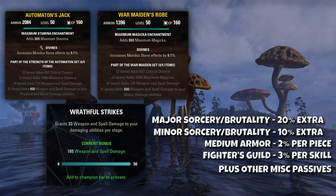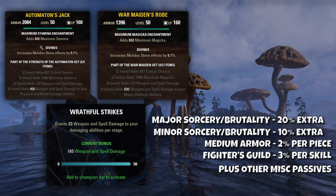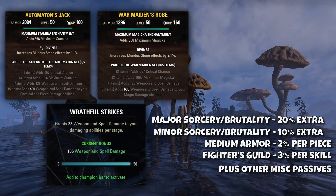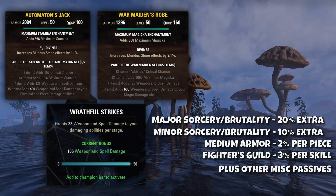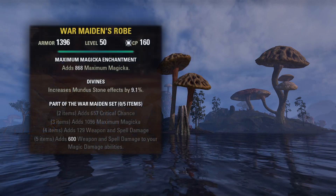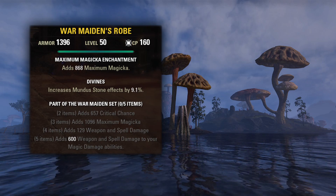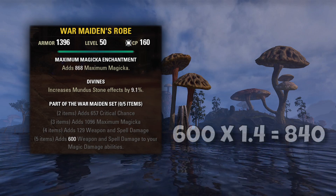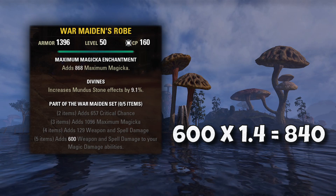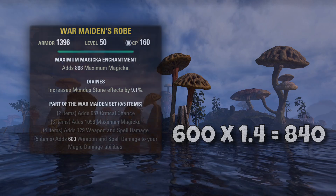Things like major and minor sorcery and brutality, or other percent increases from medium armor passives or Fighter's Guild passives — however, this is not true. Wrathful Strikes, Automaton, War Maiden, and all sets with bonuses presented in a similar manner do get boosted by those percent boosts. So take War Maiden for example: if we have both major and minor sorcery and another 10% from other passives, that 600 weapon and spell damage on the five-piece is actually going to be 840 weapon and spell damage to magic damage abilities. You don't see this on the stat sheet, but the increase is there.